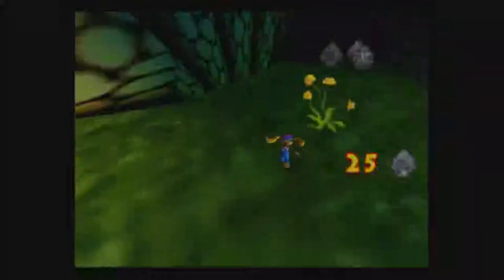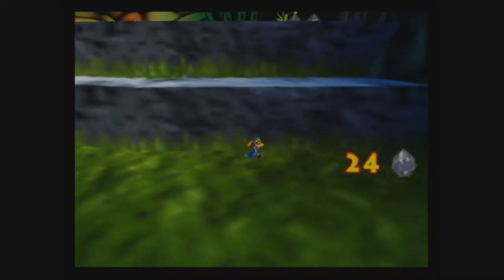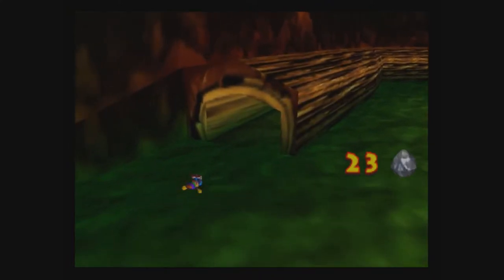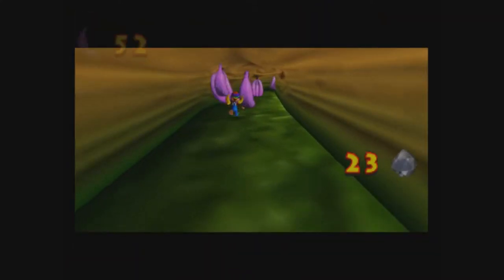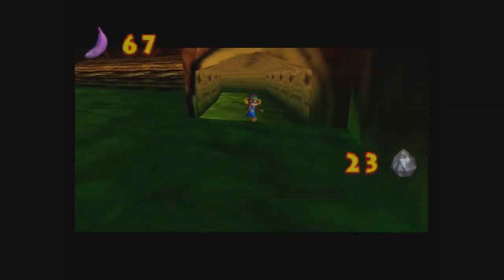Proof of it. So there are two golden bananas in this area — two with Tiny and one with Chunky. We'll take care of the Tiny ones first, and then we'll take care of the Chunky ones last.